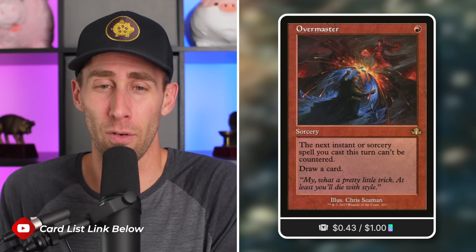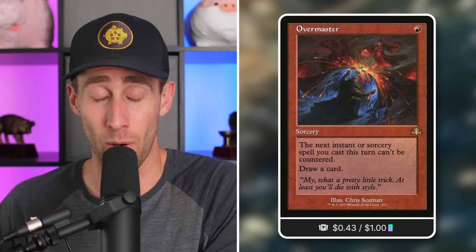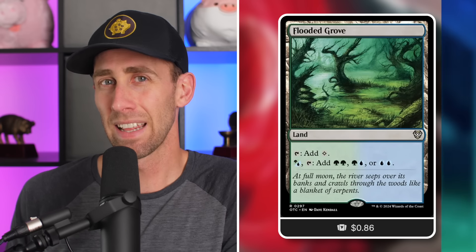Also: Overmaster. Do you ever just need to make sure something goes through? Overmaster — a sorcery for a single red mana: the next instant or sorcery spell you cast this turn can't be countered, and you draw a card. A one-mana cantrip with a big effect. Either it's a lightning rod for a counter spell — they waste more mana than you did — or it makes sure your next spell definitely goes through. If you have a giant finisher spell, you get to cast it safely. I love this card.